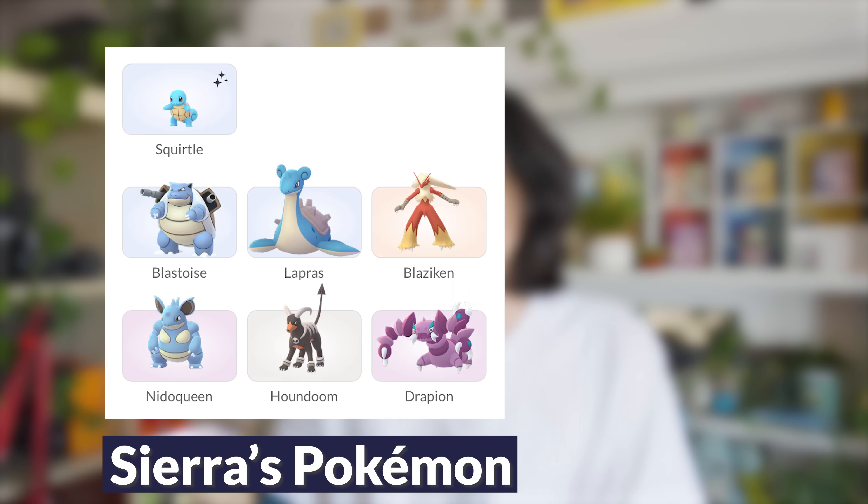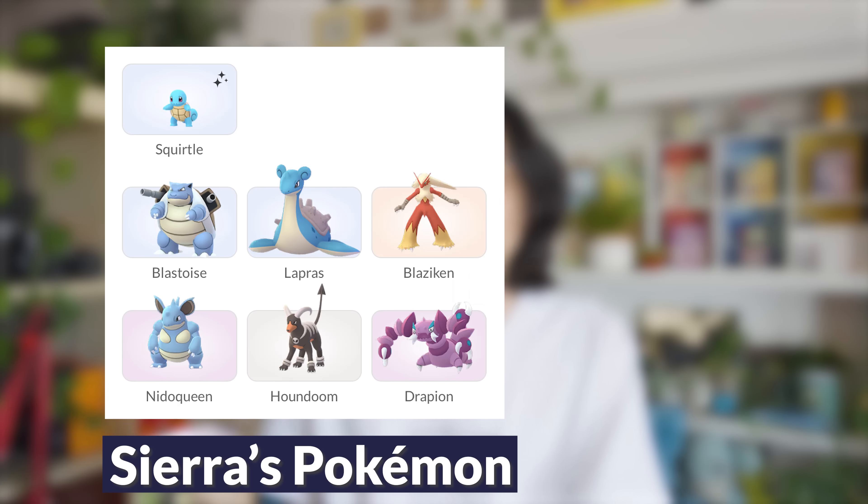Next up, we have Sierra. Sierra is going to lead with Squirtle, and then her second Pokemon could be Blastoise, Lapras, or Blaziken. And her third Pokemon is Nidoqueen, Houndoom, or Drapion.